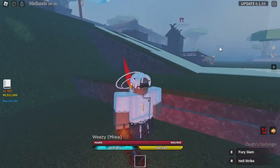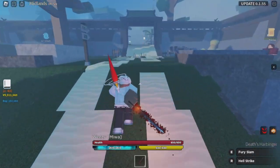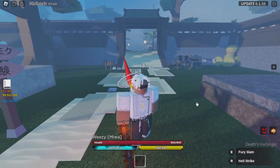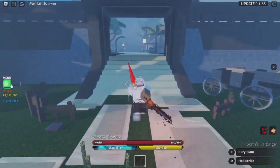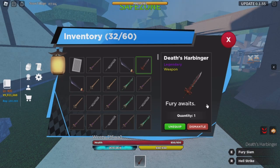Alright, so we're in the game. This is Death's Harbinger — it is, like I said, one of the legendary swords. Check the inventory right here: Death's Harbinger, legendary weapon, Fury.